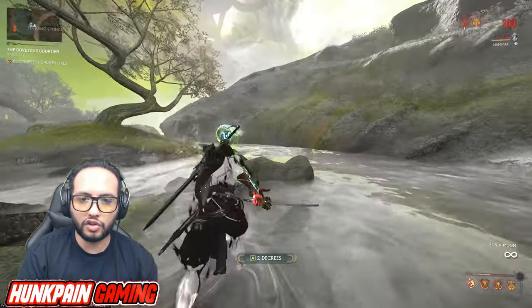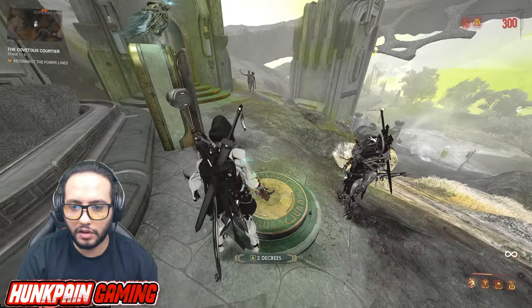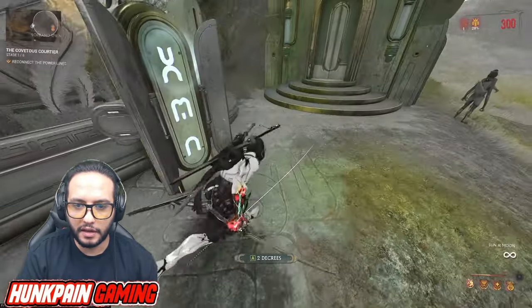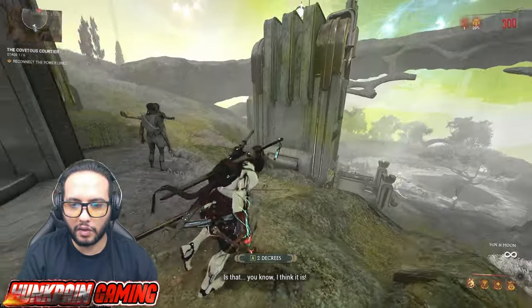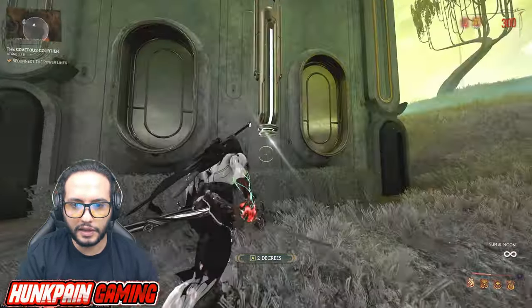The next one I'm going to show you — as I mentioned, this part requires two players. The first player will be standing on this circle, activating the puzzle. Hama will be standing there. You see this line — it takes you up. You take this one down, like an elevator, and you go up.